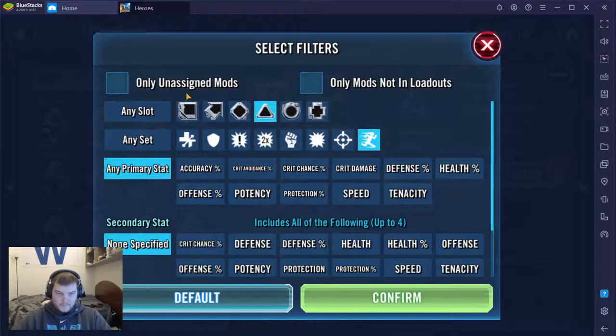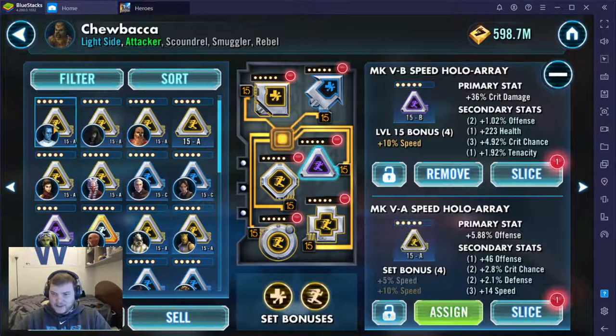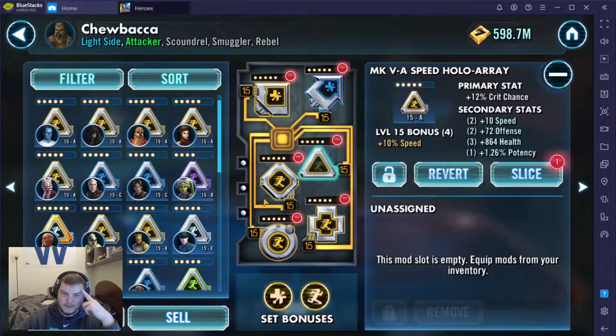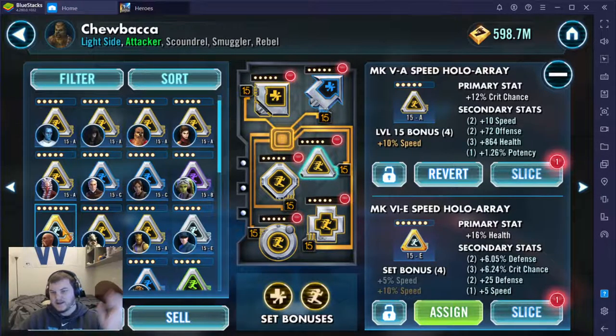Let's see if we can find a better triangle mod for him. Sort by speed. Crit damage is pretty good — let's see if I can do better. Offense would be great. There's a fast one on Zalbar — I would take this, but that defense primary stat is not what I'm looking for for Chewbacca. Here's a 10 with crit chance. 72 offense — I'd probably do that, to be honest. Get that 10 speed on him. Crit chance that's worse. Now we're getting to lower speeds. Okay, that's not a phenomenal mod, but hey — that's probably better than what we had. We will confirm that.